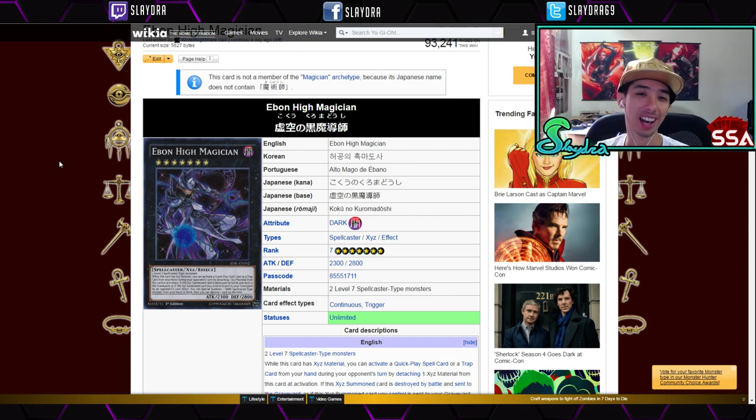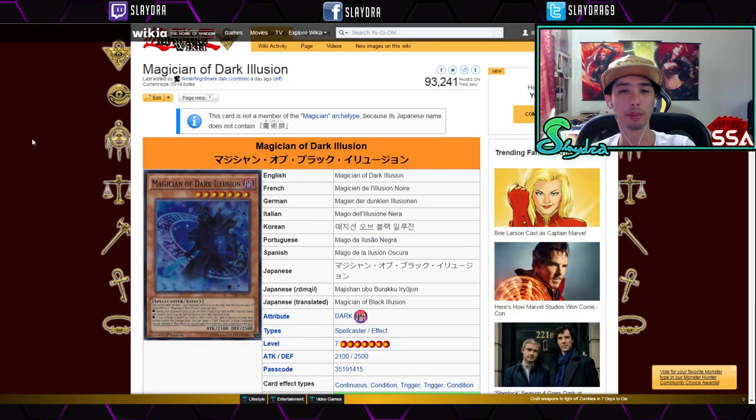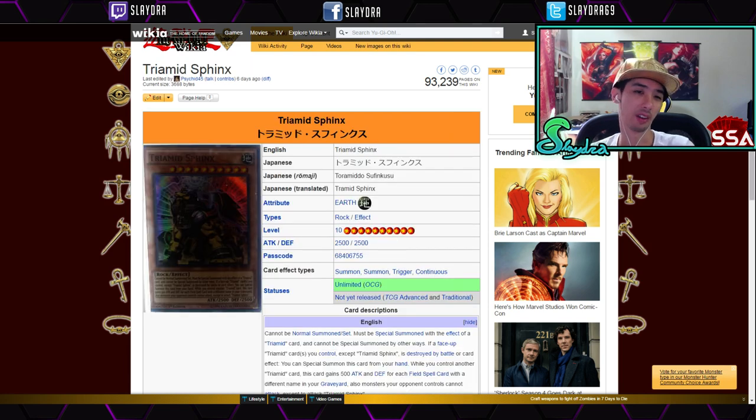Ebon High Magician is also in here — a lot of people will want to collect that card. The magician stuff is relatively cheap for the most part, except for the secret rare stuff which does become pretty pricey; this is like a five-dollar card. I also wanted to mention that the Traptrix are also in here. I have a video on them if you want to check it out.